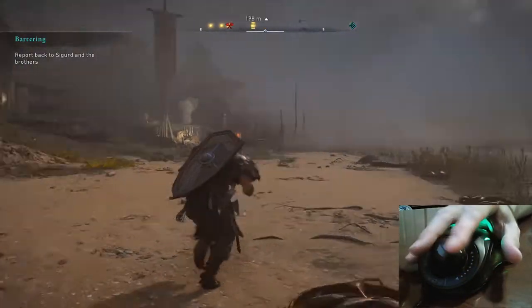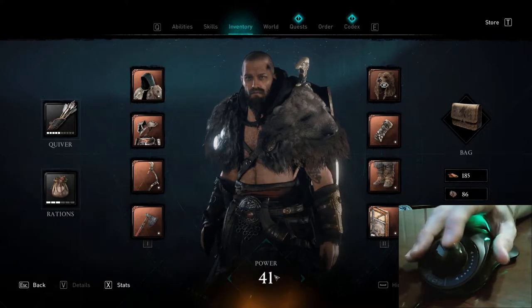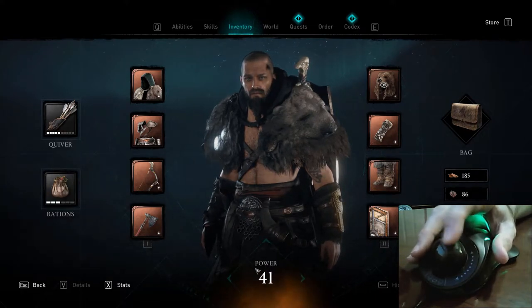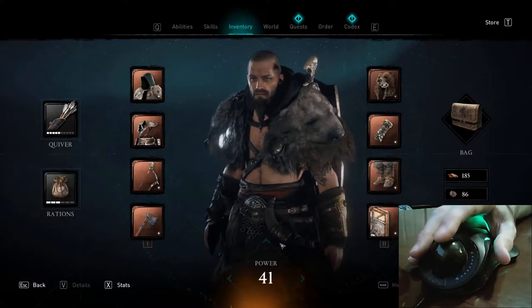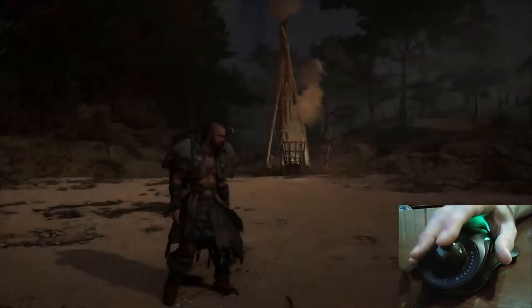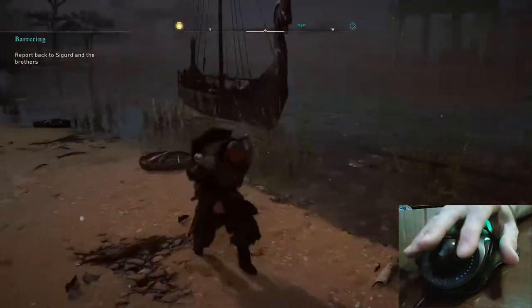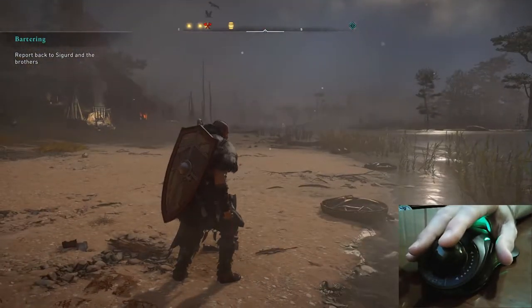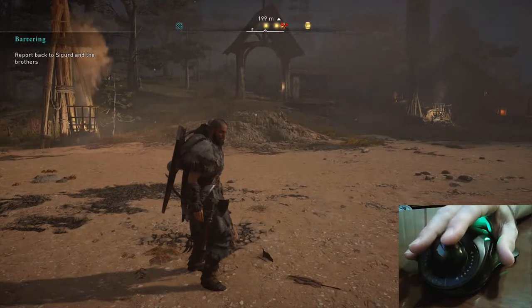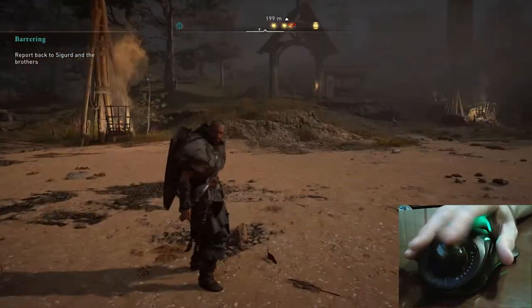Let's talk about Assassin's Creed Valhalla. It just came out a few weeks ago, and I've been playing it for a few weeks. I think I'm level 41 — that's kind of your power level. If you play Destiny or other games like that, it's an indication of how powerful your character is. It's a Viking game set in 873 AD. You start off in Norway and then eventually get to England. I'll avoid any spoilers, but I'd recommend before you leave Norway that you spend some time exploring.